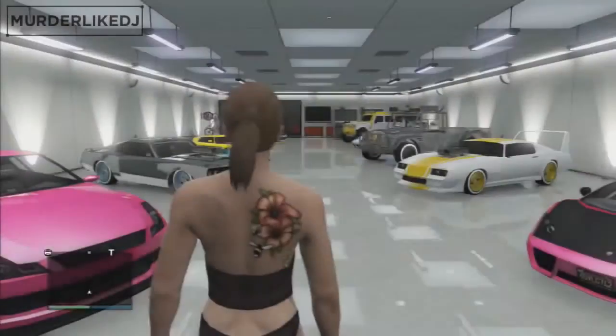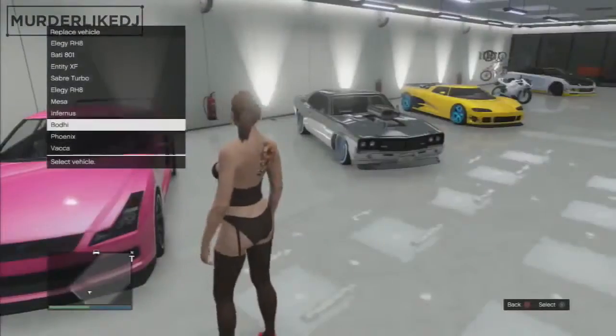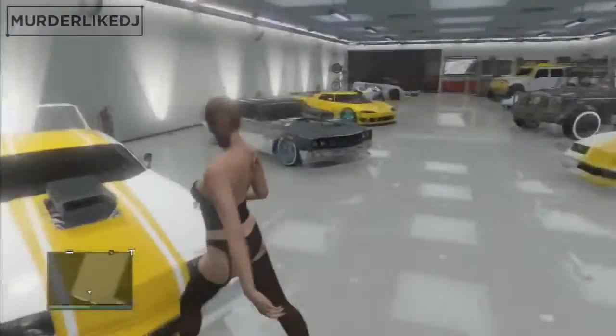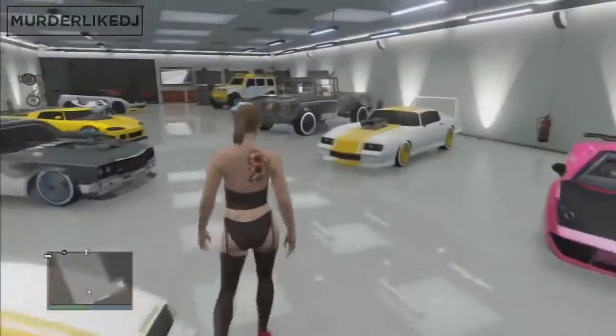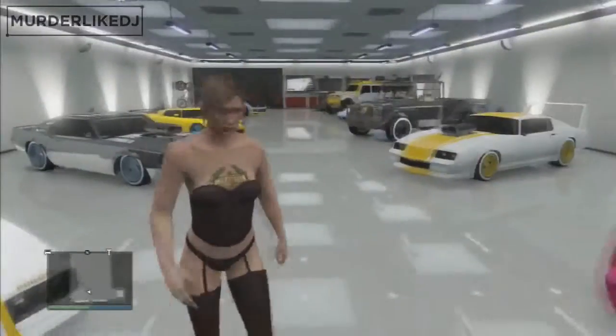So now you can just drive into your garage and replace any vehicle, and now you'll have two duplicated vehicles. This works with every single car in the entire game and this is a really awesome glitch. I'm going to just replace this Elegy — as you can see, now I have two Phoenix cars. If you guys enjoyed the video, feel free to rate, comment and subscribe for more awesome GTA 5 content. This is MurderLikeDJ and I'm out. Peace.